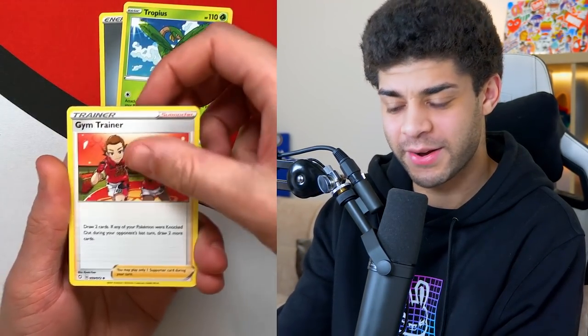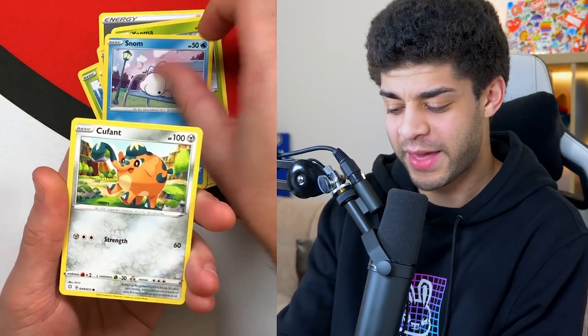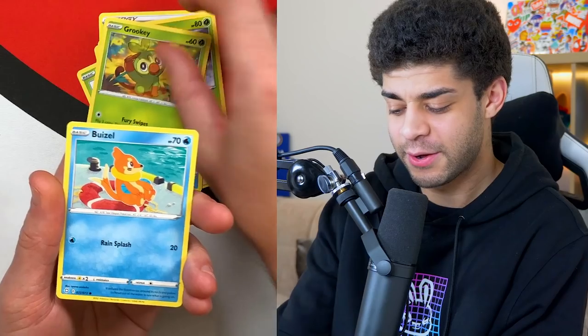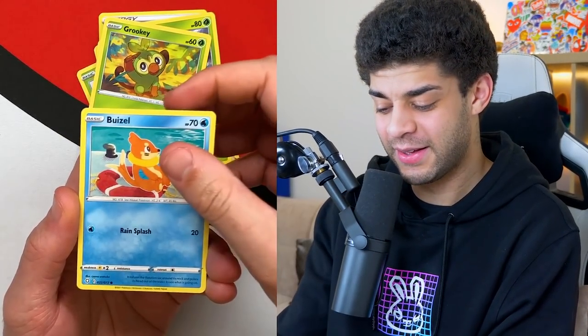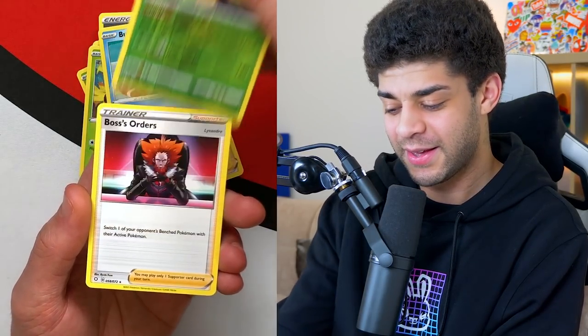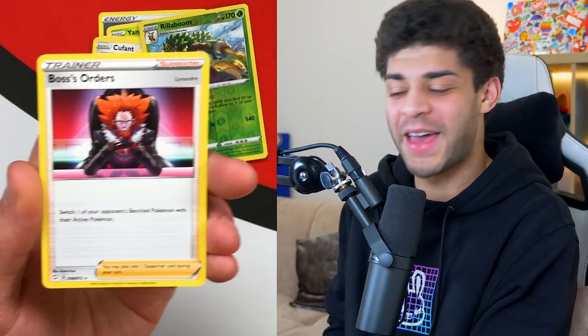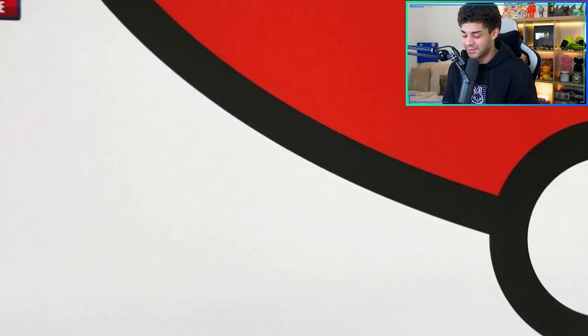Last pack — going for fire energy. Metal energy. Tropius, Gym Trainer, Luxio, Yanma, Snom — I love this artwork, just chilling on the bench — Cufant, Grookey, Boisel, then a reverse holo Rillaboom. And the last card of today's video is a Boss's Orders regular rare. Unfortunately we don't end on a big pull, but we have got so many good cards in today's video.